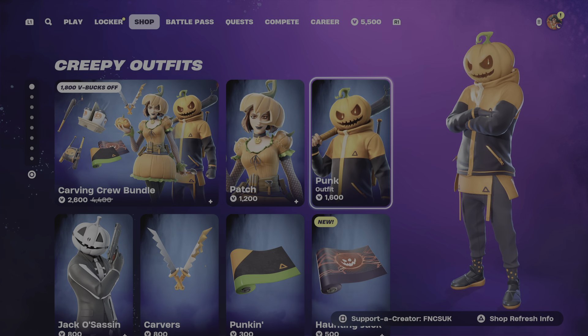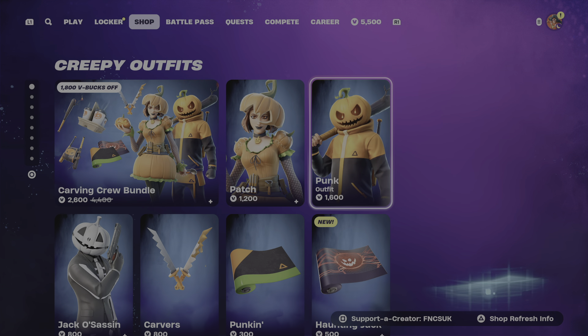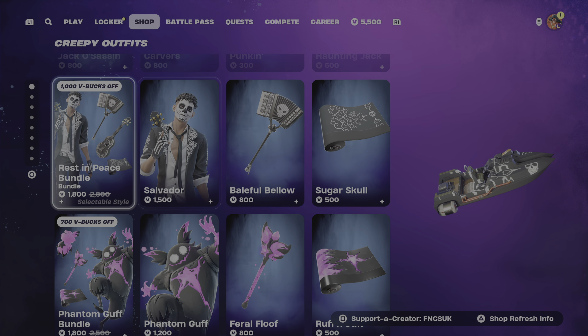The Carvers pickaxe is 800, the pumpkin wrap is 500, and here's the brand new Haunting Jack wrap for 500, which is reactive. Some of you may be able to get it even cheaper or for free.